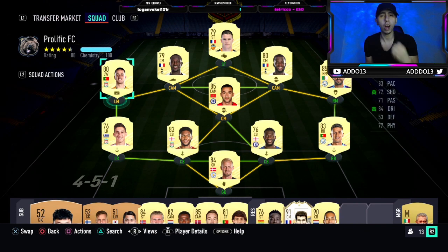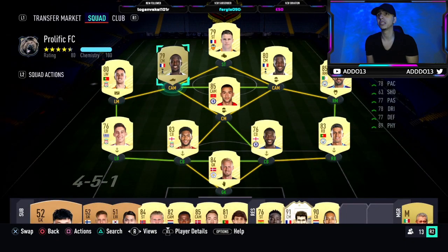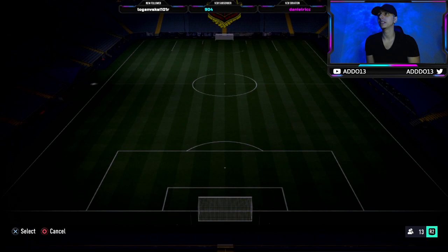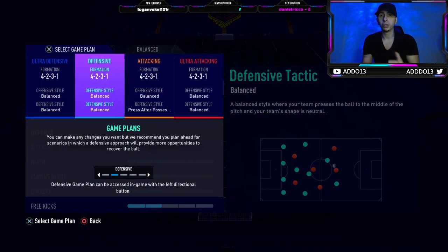I have Jota as a striker — I really recommend him. He is unbelievable with a finisher; he's pretty much hitting the caps on most of the important stats, which is just ridiculous. I also bought Maras — five-star skill baller. We're going to have skills tutorials coming out, so write any video ideas in the comments below. Let's get right into custom tactics.